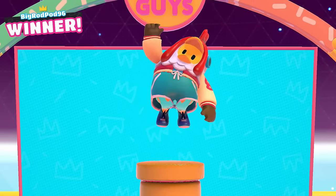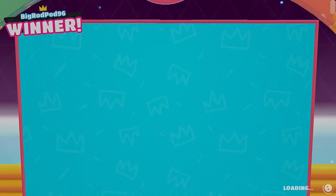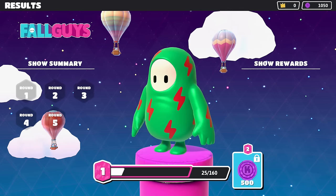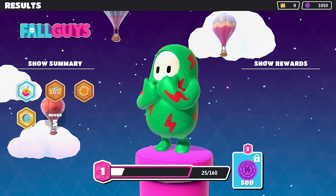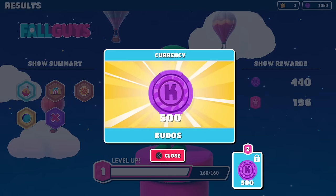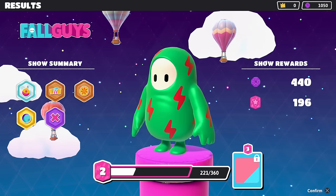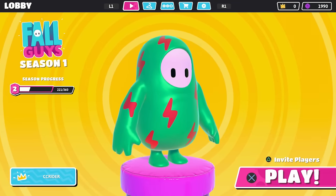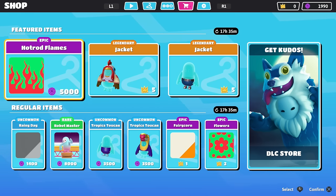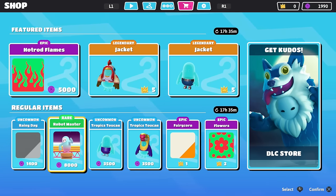Happy for him — hopefully we can get back in and try to get a victory ourselves. That was still a lot of fun getting that far. We got all the way to round five. We got 440 kudos and 196 fame, and 500 kudos for getting through level one. The star points are how far we've gotten — we're more than halfway through level two. There is a shop where we can spend our kudos along with golden crowns. Those might be a premium currency, but we could get things like hot rod flames. We'll keep earning things to get more stuff.